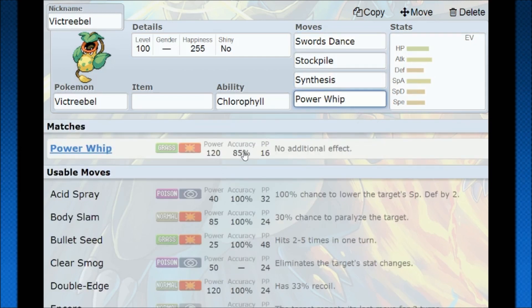You are a Poison type so you can't get Toxicked, which is incredible for tanks. Swords Dance means you're going to be able to boost your attack by two once you get the Stockpile and Synthesis going. And then you use Power Whip to do some huge damage to finish off your opponent. The 85 accuracy — normally I do not like moves with less than 90 accuracy, but with Power Whip on a tanky Pokemon like this, it's not going to make or break too many games if you miss. You just take another swing.